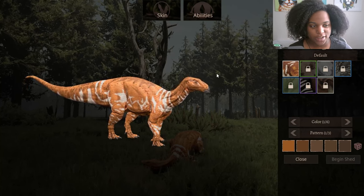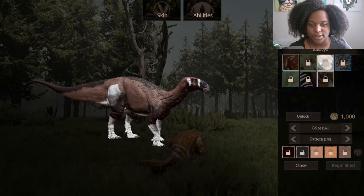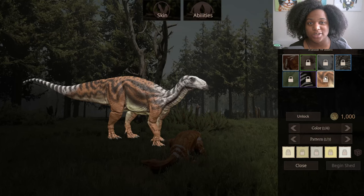This is our default skin — it's really pretty, I like it. And then we have Kaylee, Antelopa, Costalis, Antica, Okapi, and Planeswalker. I think the default one is definitely the best.